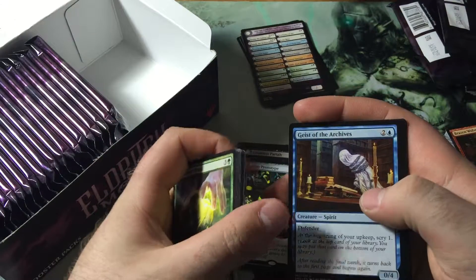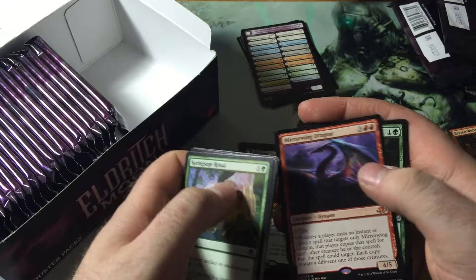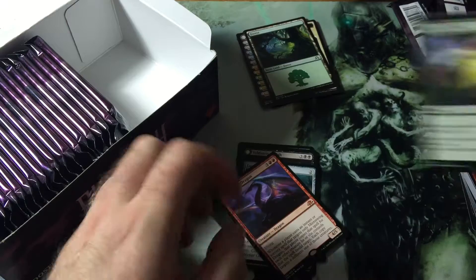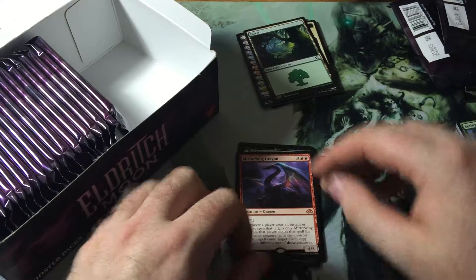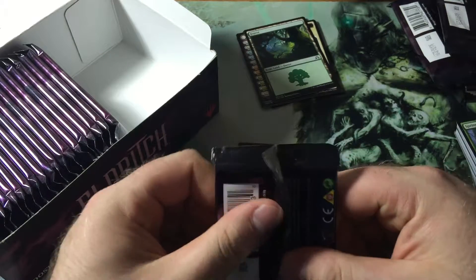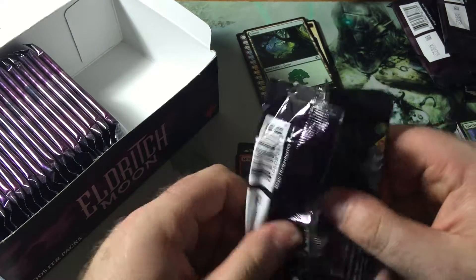We've got Blood Mist, Foul Emissary, Geist of the Archives, and a Mirror Wing Dragon. There's another Mythic out of the box — a Mythic I don't care for. It's five for a four-five flying, but I don't care much for his ability. It is kind of cool though.